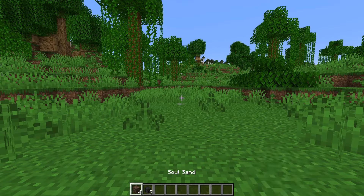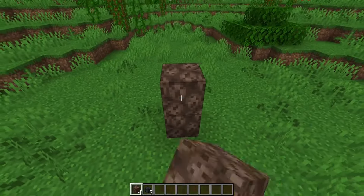Now let's spawn the wither with all the items. You need to place your four soul sand blocks like this.